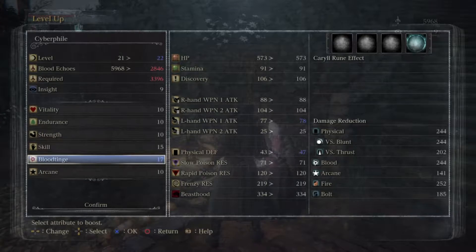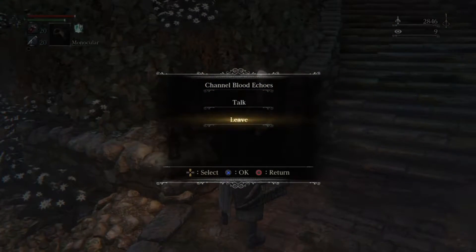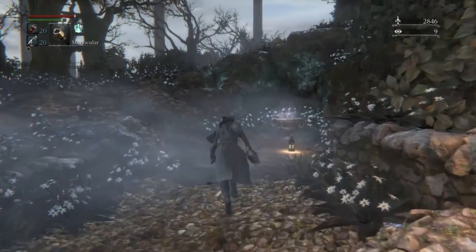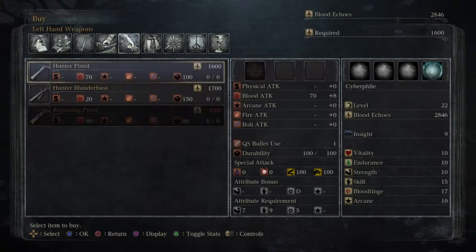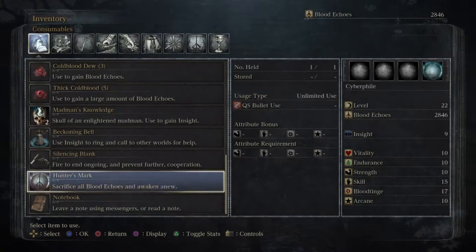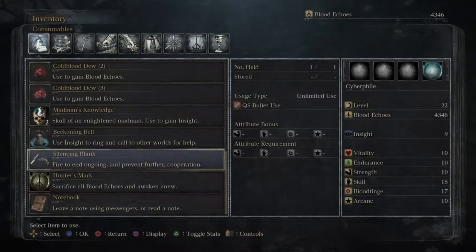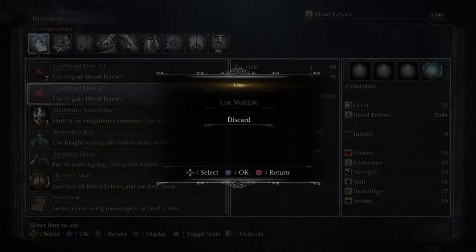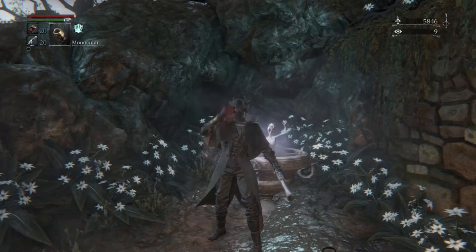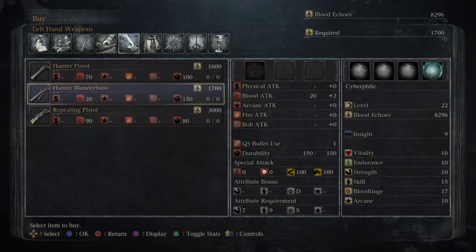Since we're doing a blood tinge build, we're gonna work on getting this to 20 first. That's another thing that's probably making us a little bit weaker as we play. Actually, do we have enough to buy the repeating pistol? No. However, there are items I've been saving — these cold bloods. You can use them and they will instantly give you some blood echoes. So let's just go ahead and use these up, and we might be able to buy that repeating pistol and get a few levels in the process. Now we definitely have enough for the pistol — let's get that.